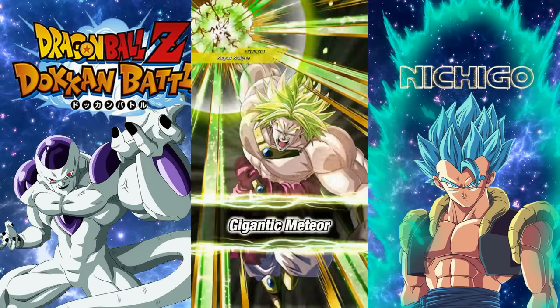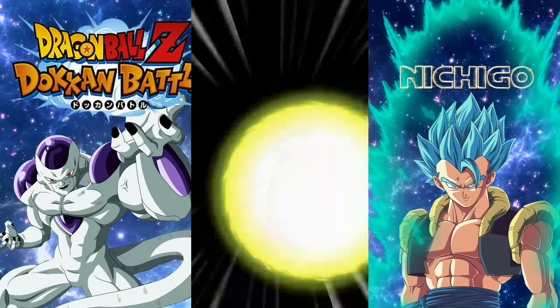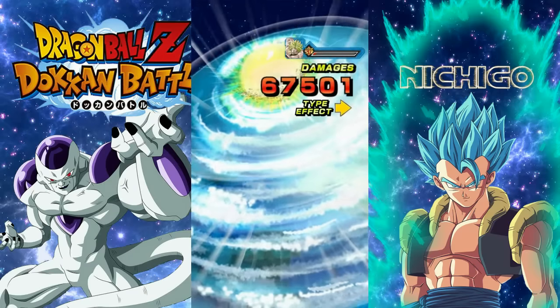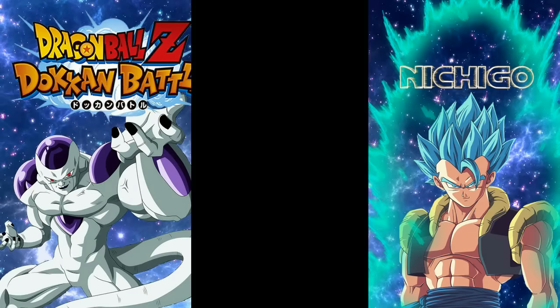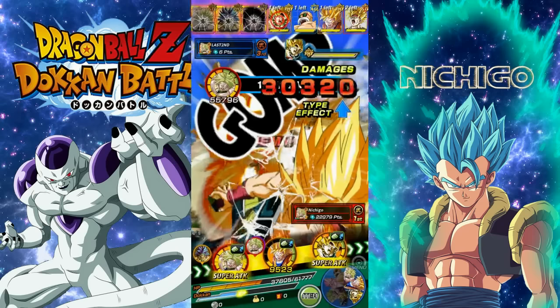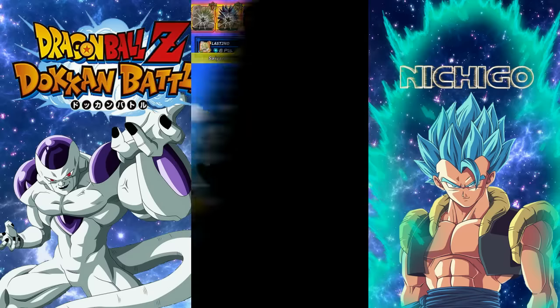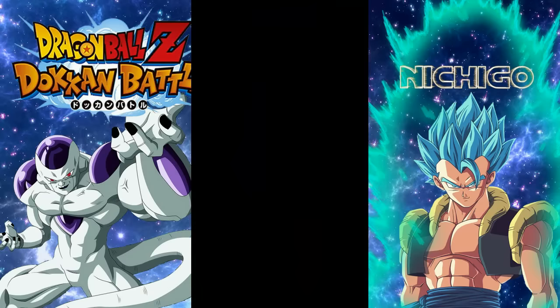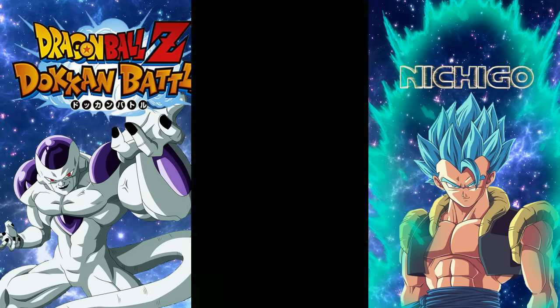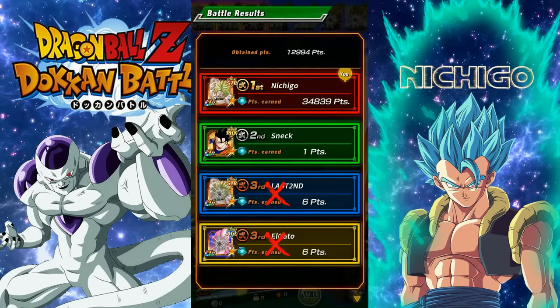Guys, please leave your friend codes in the comments if you have a Broly as your leader, so other people in the comment section can add you — and I might add you as well. This is the World Tournament, guys. Doing this over and over so we can get that SSR ticket.